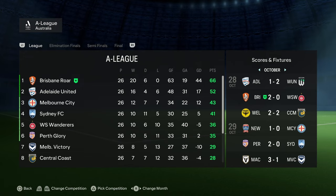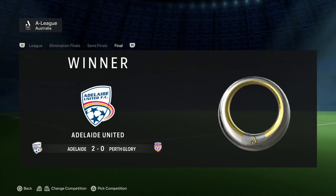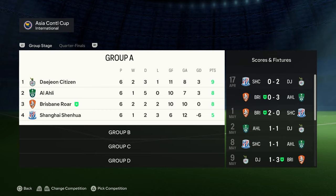End of season six — for the first time in this rebuild we didn't lose a single league game all season. However, in the elimination finals we lost to Perth Glory in the semi-finals, and Adelaide went on to win it. In the Asian Continental Cup we didn't get out of the group stage, level on points with Al-Al but losing out on goal difference by three. A disappointing season overall — we need to improve for season seven.